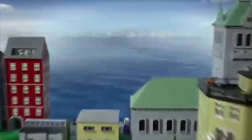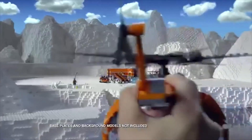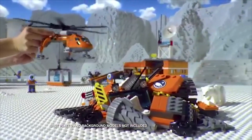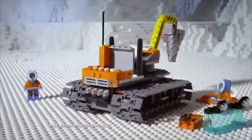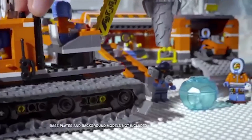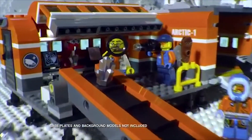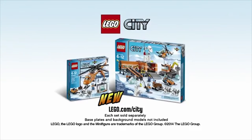North of Lego City, the Arctic explorers have found a mysterious crystal. You can fly back to base and use the new awesome exploration vehicle. You can build the exploration vehicle, start the drill, crack the ice, get out the crystal, and explore its secrets. The new Arctic collection from Lego City. Each set sold separately. Base plates and background models not included.